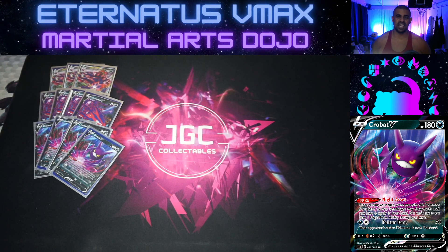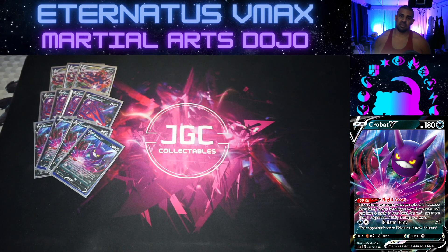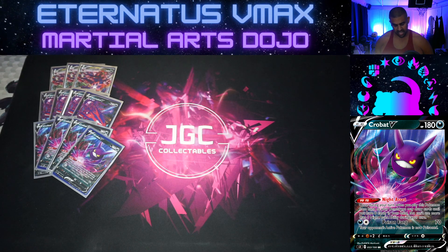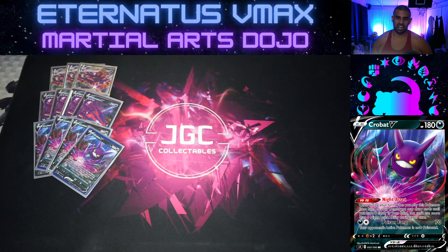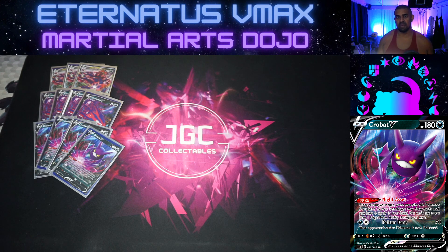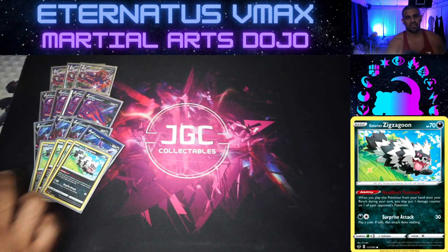We've got four Crobat V. When you bench this Pokémon you can draw up to six cards in your hand - pretty nuts. Just being able to top back up to six without even needing a supporter is really good. These are great bench sitters because we need eight benched Dark types, so Crobat is perfect. Its attack Poison Fang does 70 and poisons, but we're really only using it for Night Asset to fill our hand. This lets us play loads of Marnies and be really disruptive because we can fall back on the Crobat draw so we don't dead-draw ourselves.